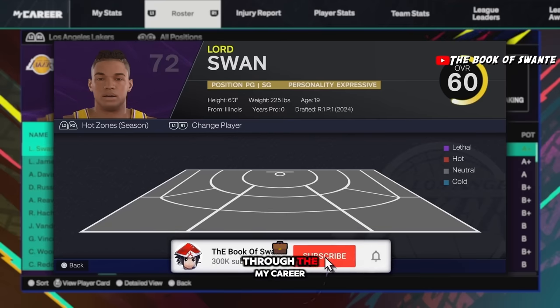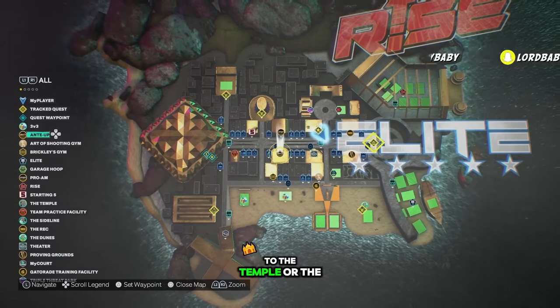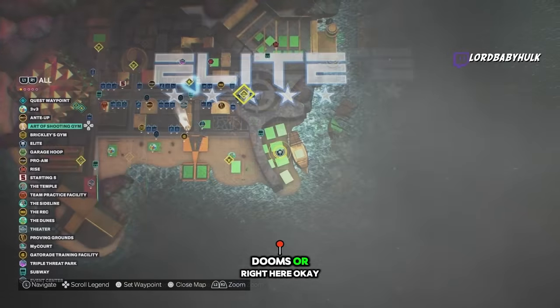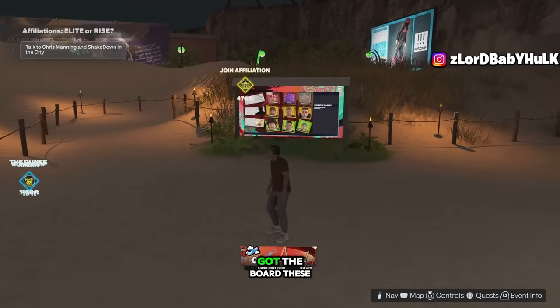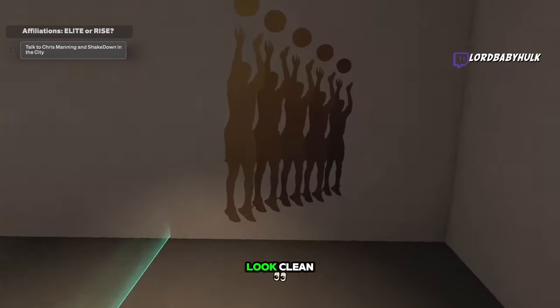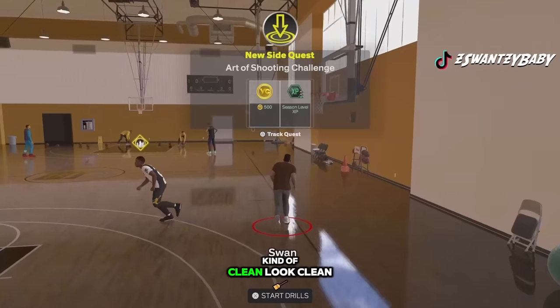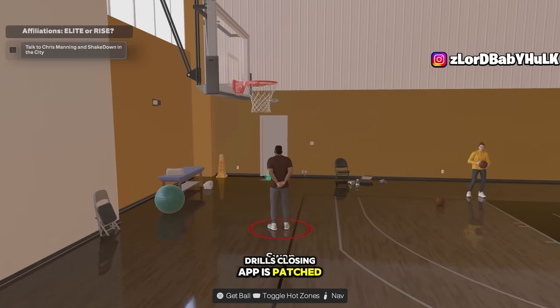You can get your hot zones through MyCareer on lowest difficulty — 12-minute quarters — or I'll show you the court. To get your hot zones, go to the Temple or the Dunes. You're gonna go to the board there — that's where you do it. A lot of your shots are gonna benefit from the Art of Shooting gym badge too. You want to get your purples — but get your red hot zones first. Go in here, it looks clean. Make sure you learn your shot before you attempt this.